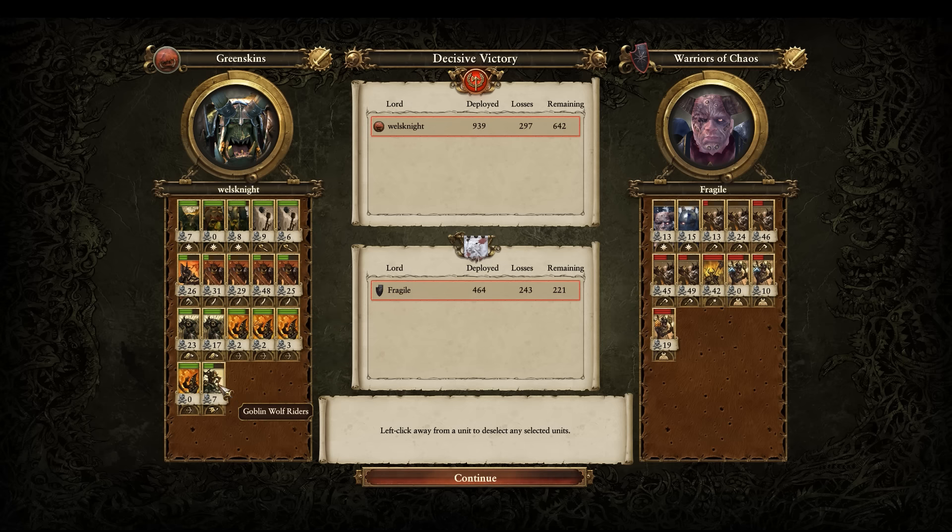The Archers and Goblin Wolf Riders — a lot of these guys didn't look like they did nearly as much as they actually did. I probably shouldn't have picked two Rock Lobbers; one would have been more than enough, and I really didn't get my money's worth out of either of them.